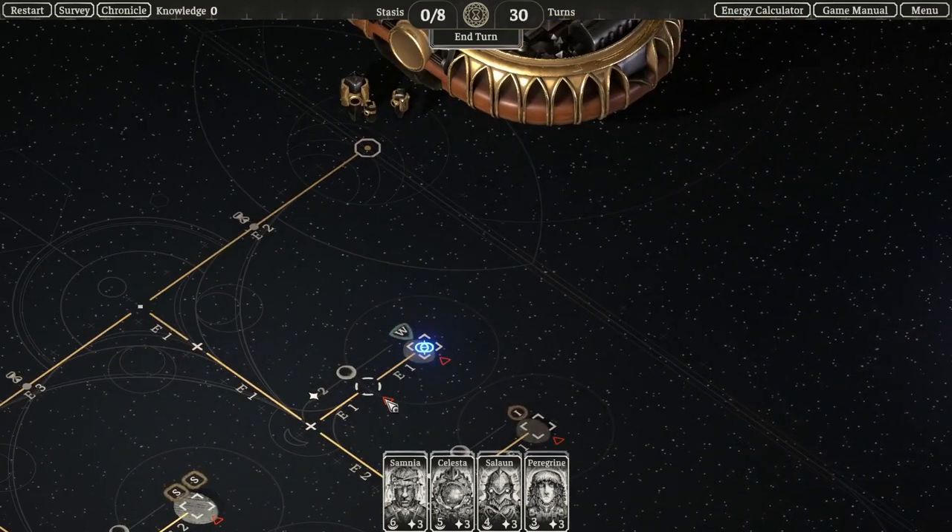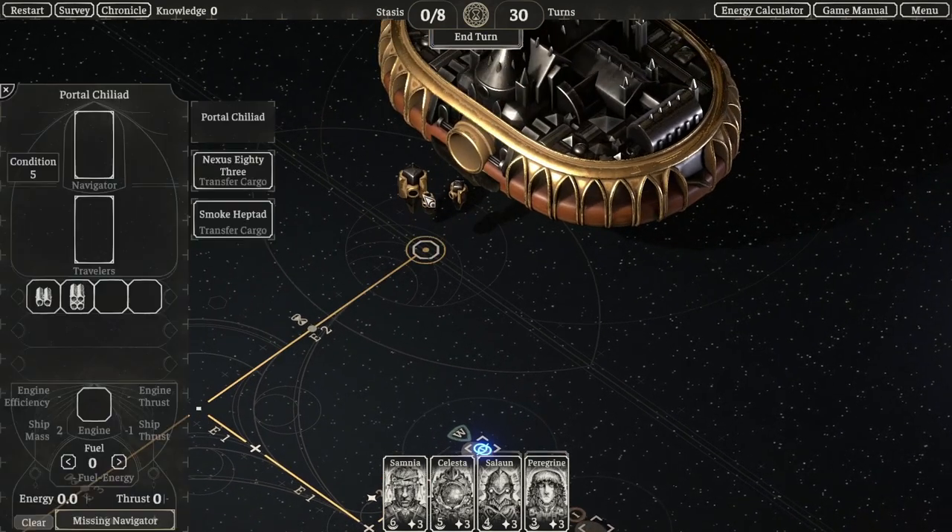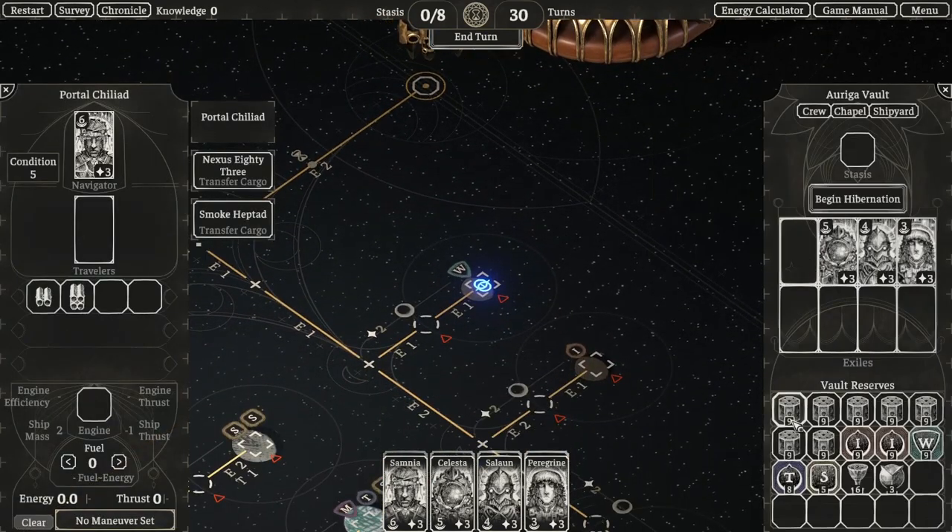In this first system you can see we have an abandoned outpost on this very first moon that's close to the vault, which is convenient — so go explore and see what it has.